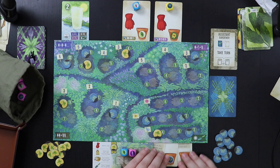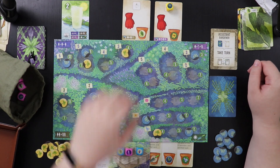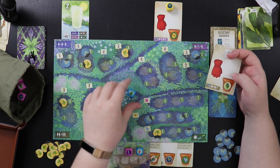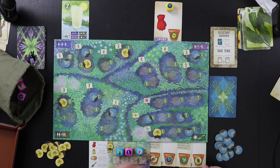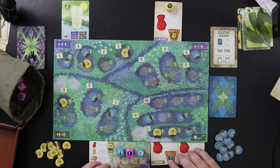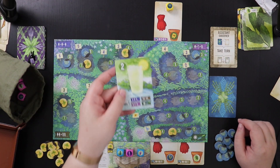Now I have a forget-me-not and a trowel, so I can definitely plant that this turn no matter what. I'm going to take the saffron and this bay leaf, and I get to reroll something once. Let's reroll the bay leaf and hope it's something different — a wild! That's actually great because it means I can pick. Let's make it a rosemary. So I'm going to do some fancy footwork: first I'll plant a forget-me-not using this trowel and this flower in the three spot. Then I actually have five different types of herb.